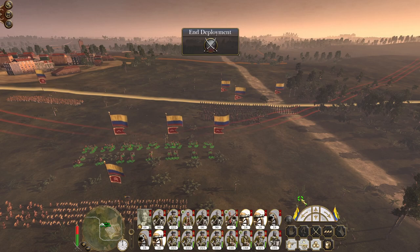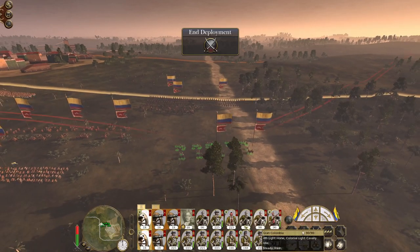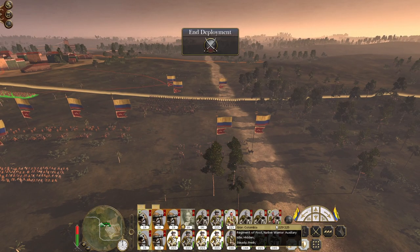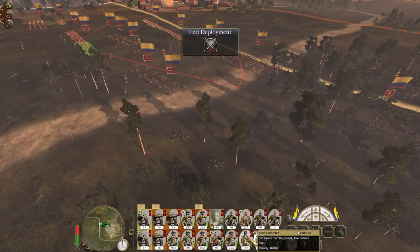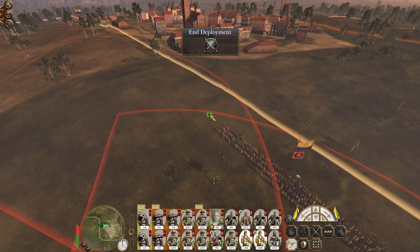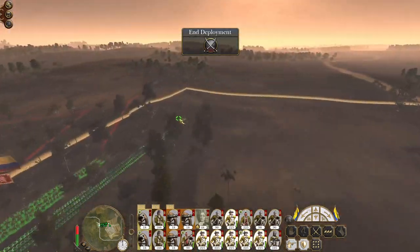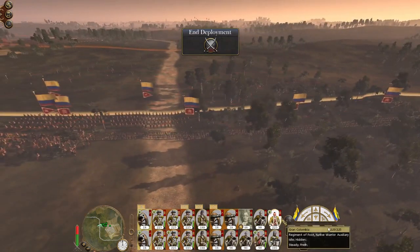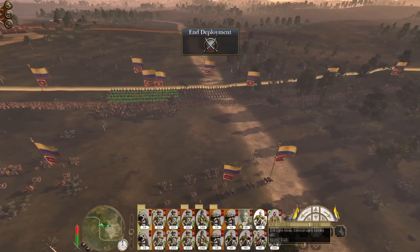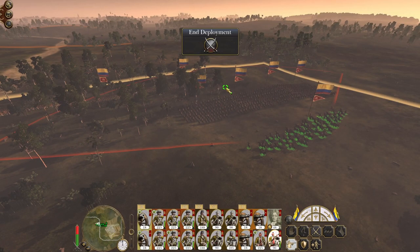Let's unlimber the guns. I don't want to fight in the town because that suits their melee-based approach more than my firepower-based approach, but we'll have my Grenadiers closer to the town just in case. Let's group my infantry together. Native warrior infantry will be to the west, and all of my cavalry will be on the right.